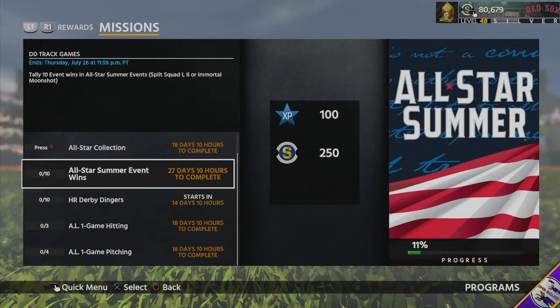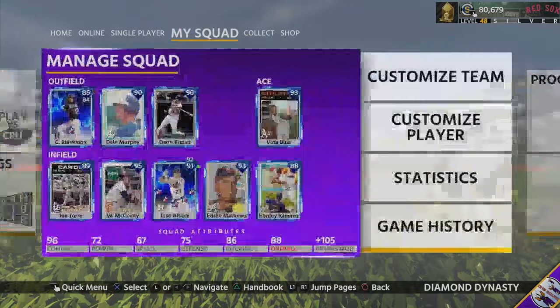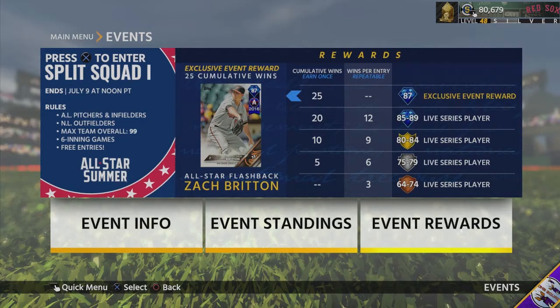The next mission is All-Star Summer event wins, ending July 26. You need 10 event wins across three events. The first event is Split Squad 1 — AL pitchers and infielders versus NL outfielders. Split Squad 2 is the reverse, and there's also a Moonshot event where you can get some very good cards.